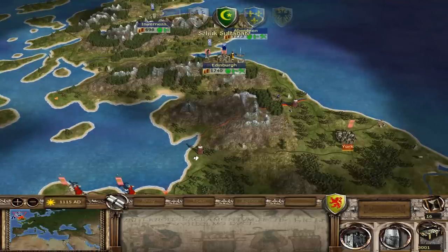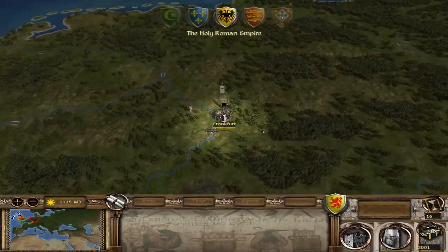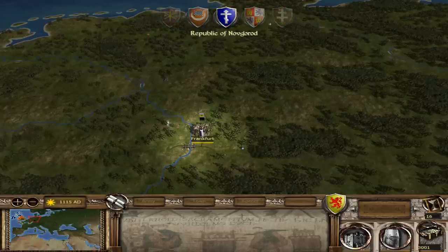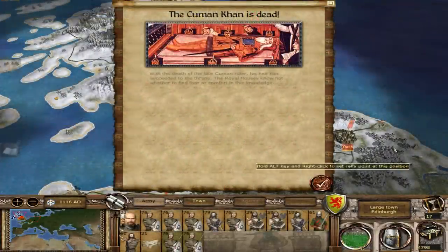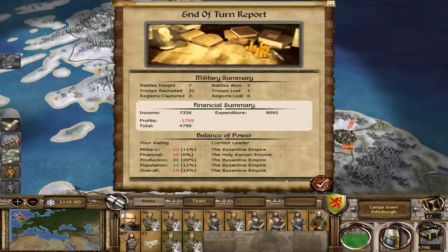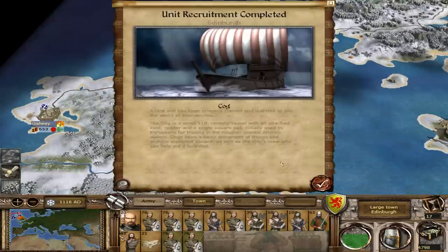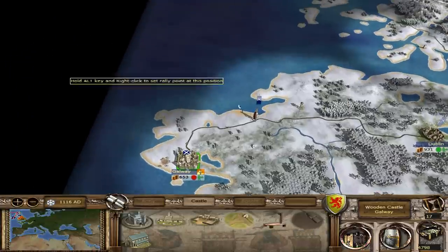Alright, hopefully nothing crazy happens this turn. The Holy Roman Empire — let's see if they'll take a trade agreement. Maybe I have to give them money or something. I would really like to trade. At this point the British Isles are about half ours, maybe a little bit more. They want us to build more military units. New baby. Yes, very good. We have our ship. There is rioting in our castle.